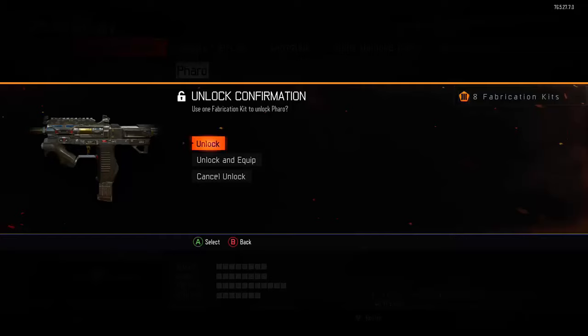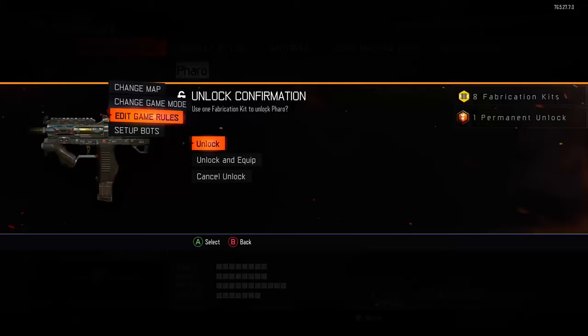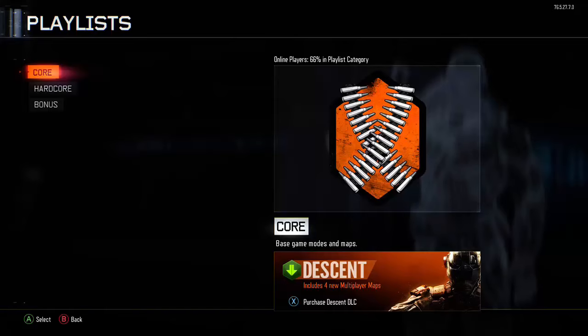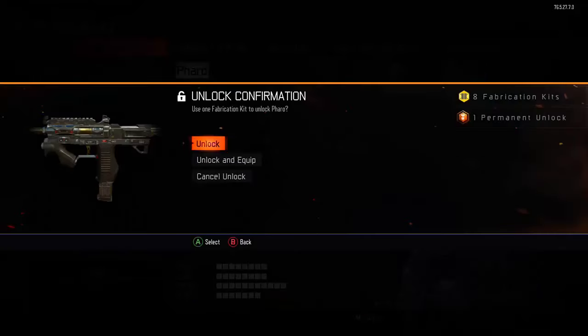Now the secondary controller — the second account — we're at the campaign menu. Press B one time, now you should be at the menu that says campaign, multiplayer, zombies. Go down to multiplayer, press A. Now you're at multiplayer, press A again so you'll be at the plug match menu. Press A one more time and you should see custom games, edit game rules, set up bots — if so, press B one more time to get out of custom games. Go up and press A. Now it should be in plug match. Once you press A and it goes to the playlist screen that says core, hardcore, bonus — you don't want to be at the playlist screen. Press B, go down one time to create class for your dummy account.